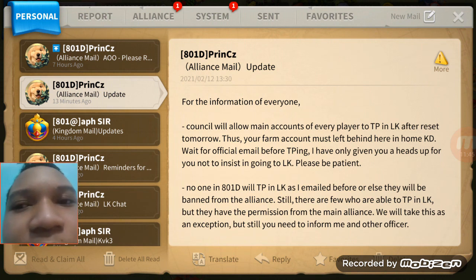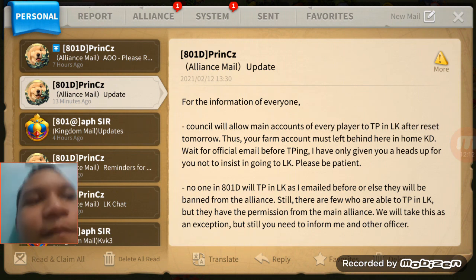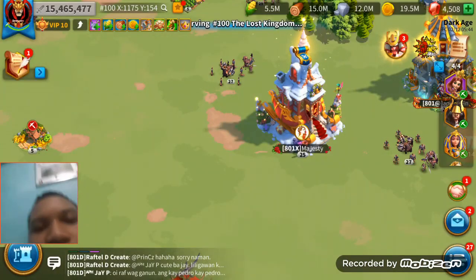I'm giving you a heads up not to insist and rush to the LK — just be patient. I want to take an email before going, and my alliance still has no one near me. They have permission from the main alliance, so we will take this as an exception, but you still need to inform me and the other officers. That's the basic rule.